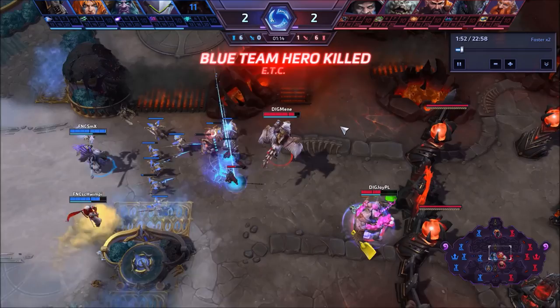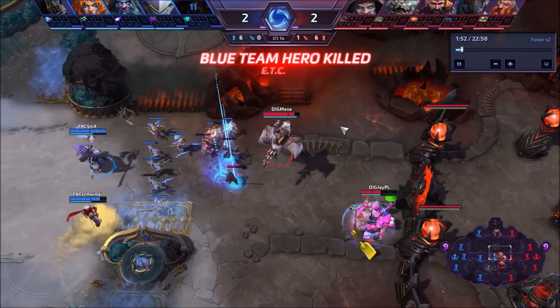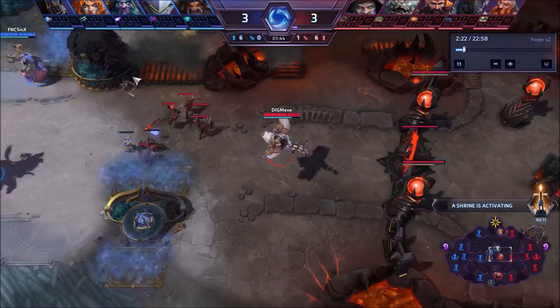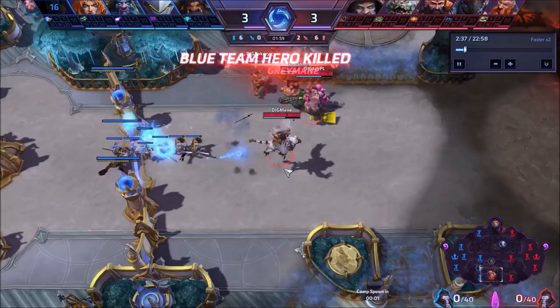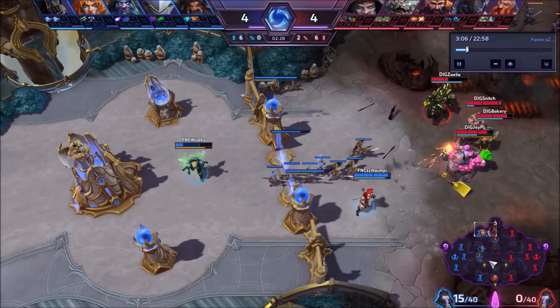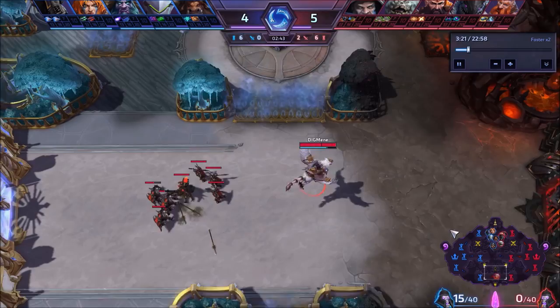A lot of this game is going to be the Falstad soaking and trying to help out the team here and there. He's just pushing, staying safe because he knows there are people around, going with his team and helping them out. It's very simple — just making sure that all of his time is used in a lane that his team is not in. His whole team is up top right now, he's staying bot, because he can jump up top whenever he wants to.